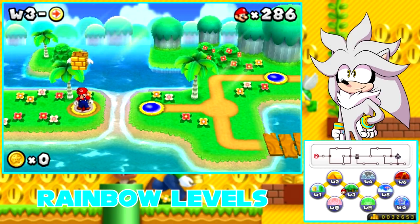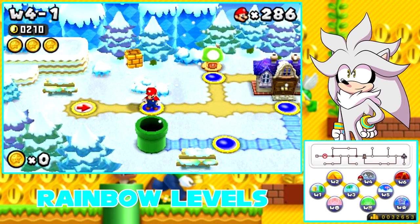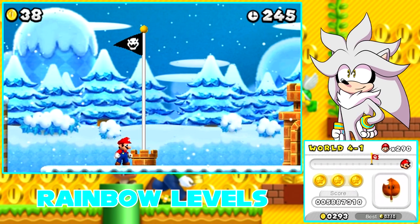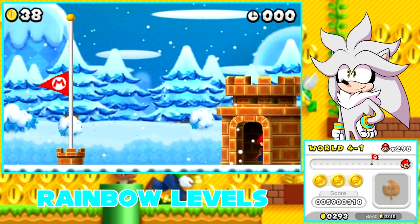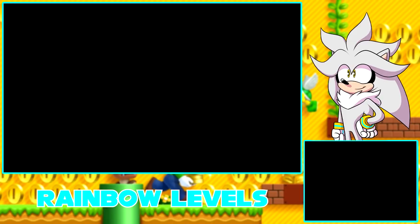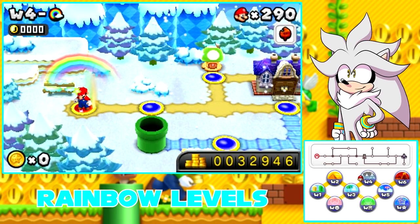Now let's go ahead and go to World 4. I'm going to cut until I'm at the end of this level — be right back. Alright everyone, here we are. This is World 4, so we need to touch the flagpole at 4-4. And there we go. We unlock the fourth rainbow level. We get four fireworks. It's the same thing, guys — I'm going to be sounding like a broken record, so just work with me throughout this video. Let's go ahead and start the rainbow level of World 4.